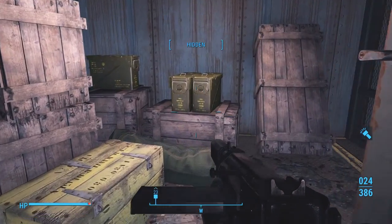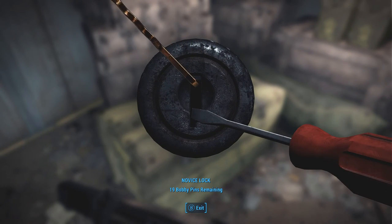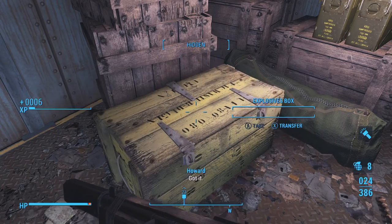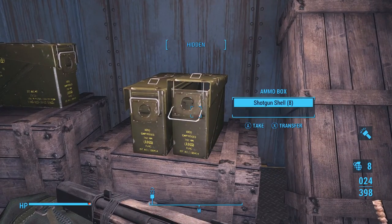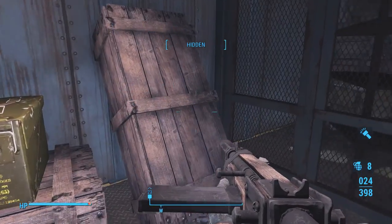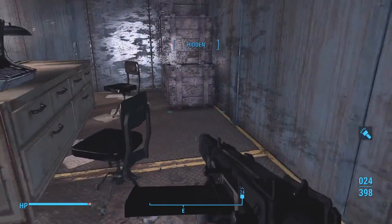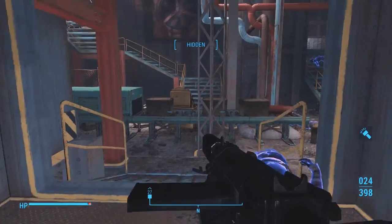That's what that key was for from the first episode - nice! I remember mentioning that. Alright, we'll take that. What do we got here? Good stuff, good stuff. Ammo is always good - no weight to it so you might as well take it. You can always sell what you don't use. Alright boy, let's head on.